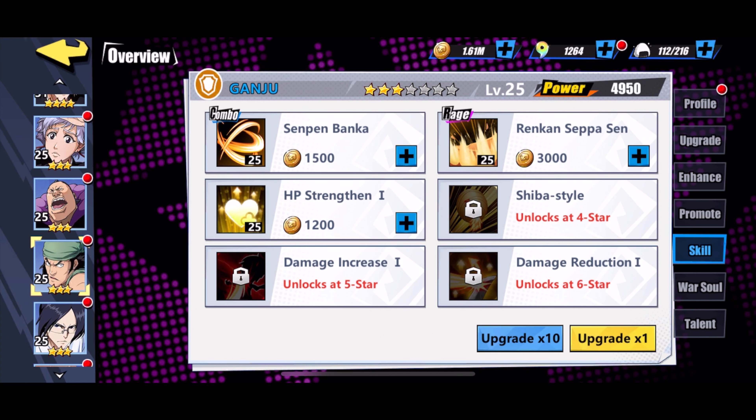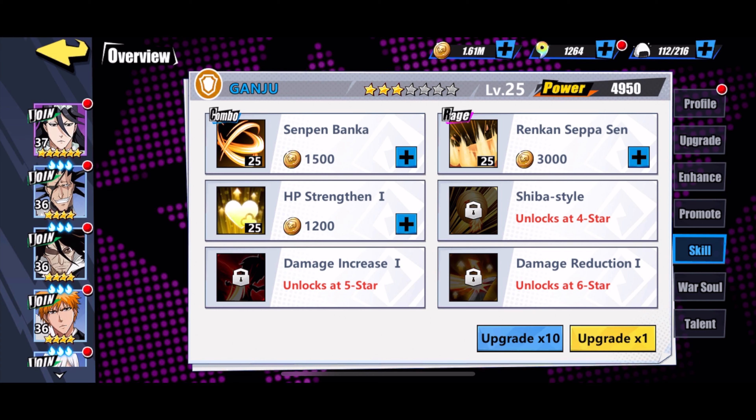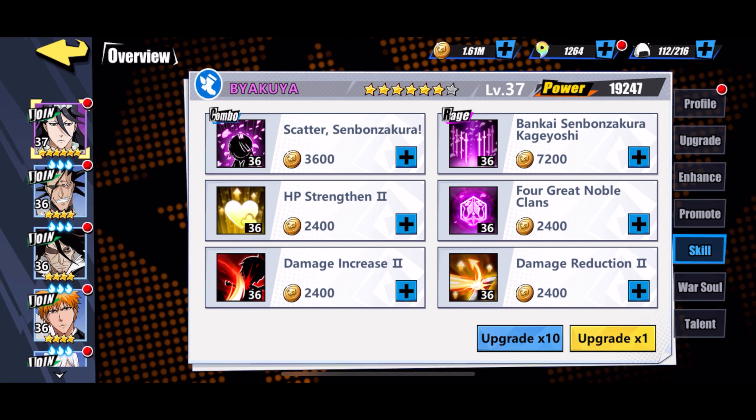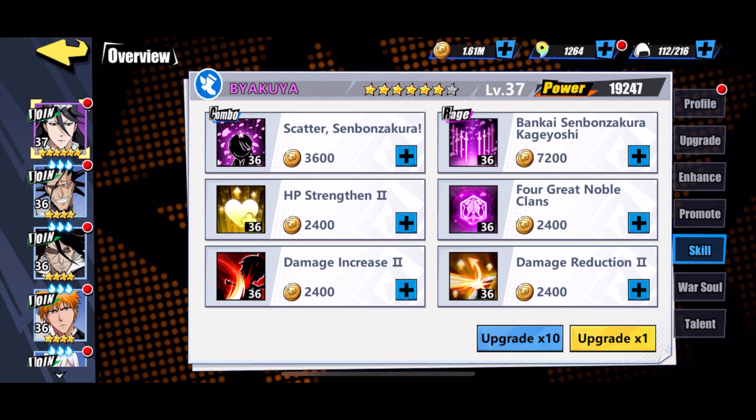This guy is a three-star, so he only has three skills including two passive skills. Because I have six stars, I have all six skills. If I click on Upgrade, I'm able to upgrade all of the skills, and all of this increases my total power, as you can see here.